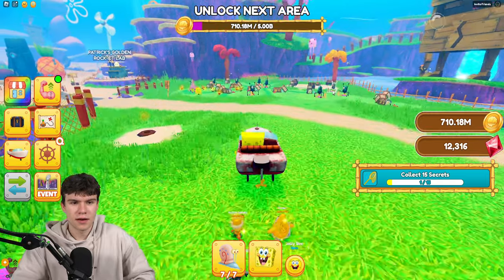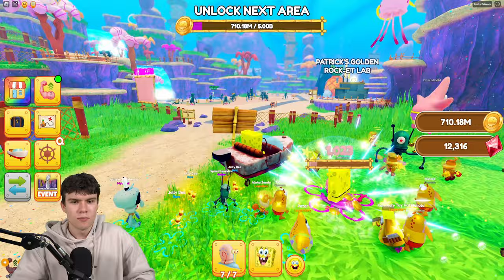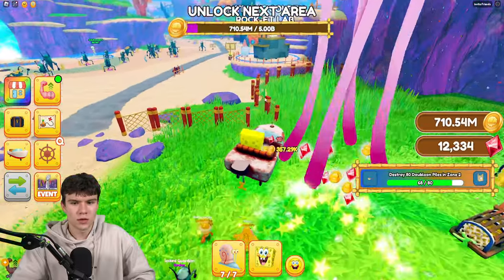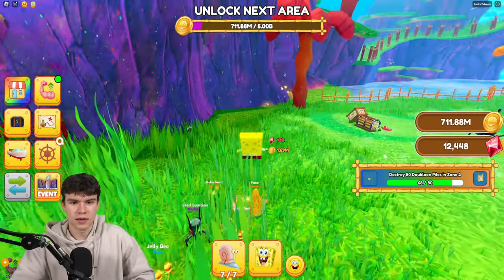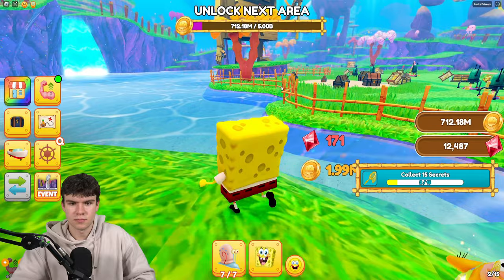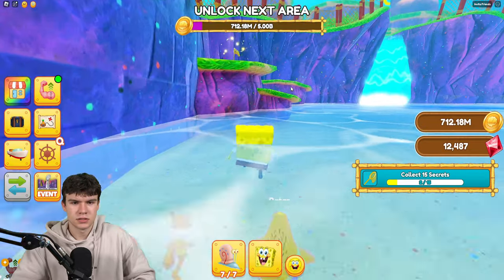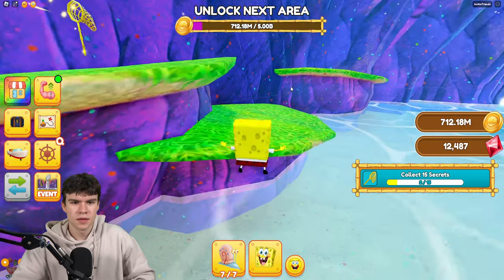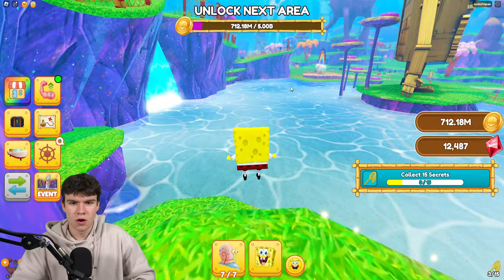Now that you have that one, let's go ahead and find some more. They're only going to be in this world onwards, so you can't really find any more behind there. Another one is just going to be over there — collect it up. That's number two. For number three, let's quickly go over here. Then if you just jump up over here — there we go. That's number three.